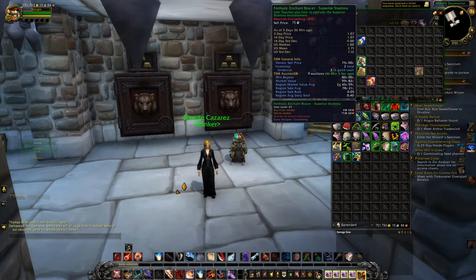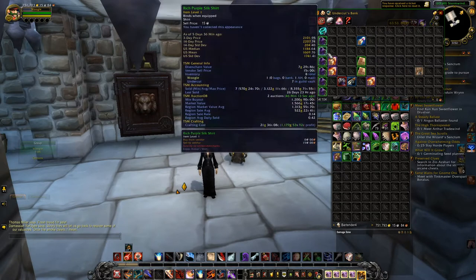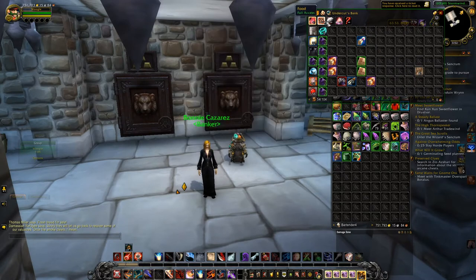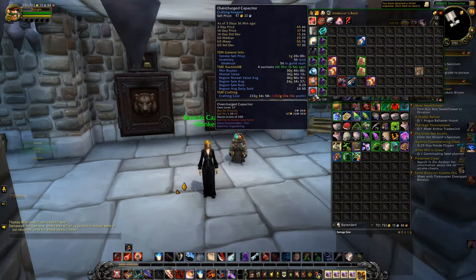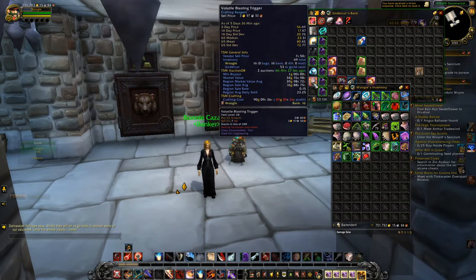To sum it up: get as many different kinds of auctions up as you can — farm different farms, run different instances for transmog, and turn some of those raw materials into crafted items. It's pretty simple, but it can make you a lot more gold than putting all your eggs in the same basket. Anyway, that's going to be it for today's video — if you like the content please like and subscribe, and I'll catch you in the next one.